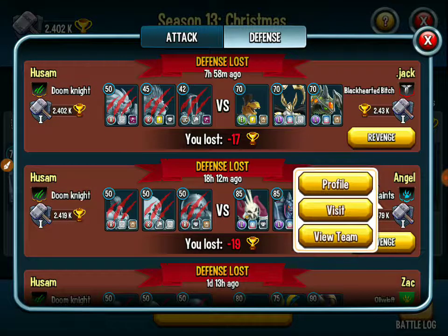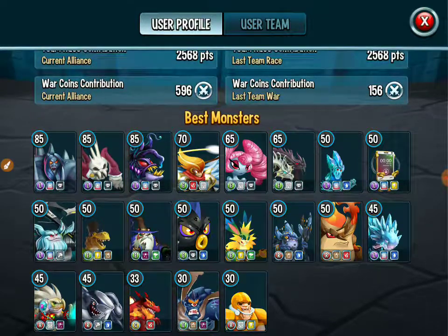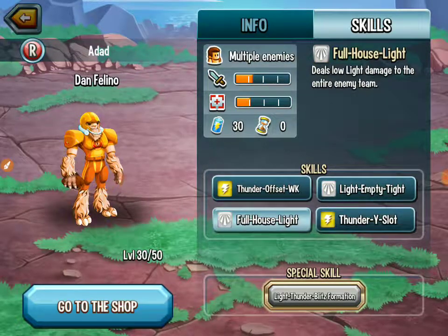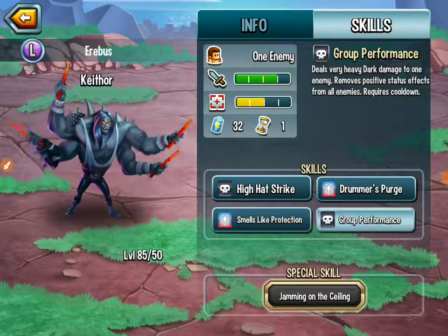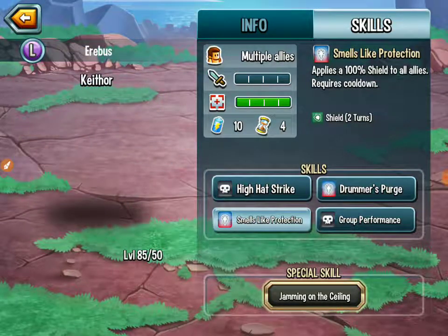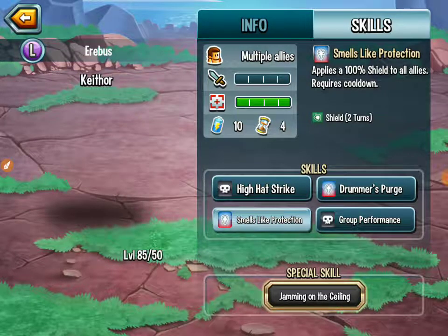It could be strong against us, so let's just see how good you are. This guy has a 100% shield to all allies, 10% of energy, and four turn cooldown - that should be six turn cooldown actually. I see he named him Arable, but that's not Arable.